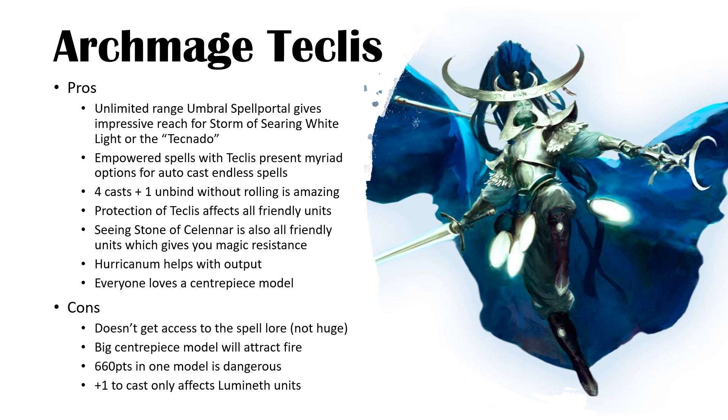I highly suggest running this if you weren't already. With Teclis auto-casting everything on a 10, many Cities lists dependent on the bridge combination or Louchon with Iron Dreks benefit enormously from being able to auto-cast those spells. Four casts at a 10, two casts at a 12, or one completely unbindable plus one unbind without rolling any dice is amazing — it removes RNG and forces your opponent to make mistakes deciding which spell to dispel.